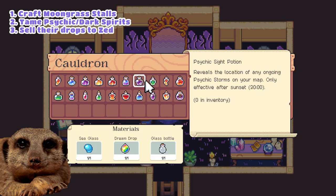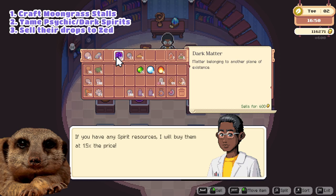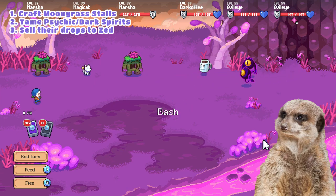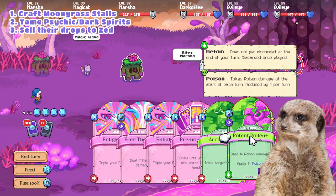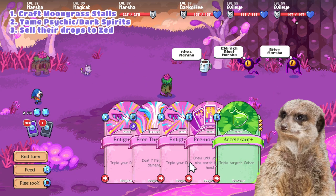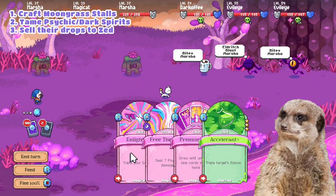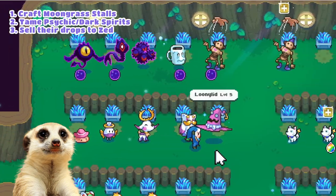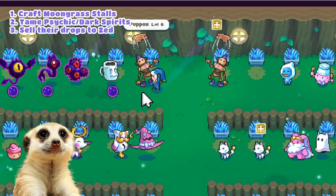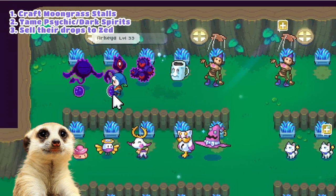Using a psychic side potion helps you find the psychic spirit storm as well, and this works for dark spirits too, as their drops have the same price. The only problem with dark spirits is that they're usually level 40+, so you'd probably unlock them much later in-game, unlike psychic spirits, and you'd need some stronger taming plants or concoctions for them. This is my favorite method, as once you've invested in Moongress Spirit Stalls, it becomes passive income and barely costs time to gather their drops.